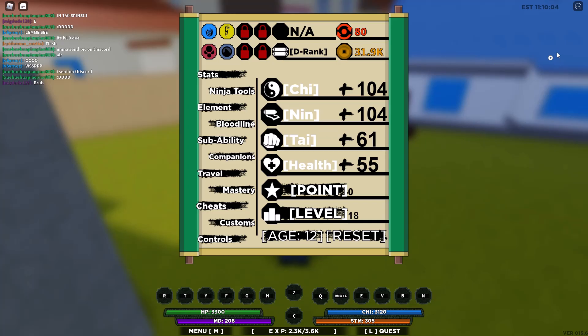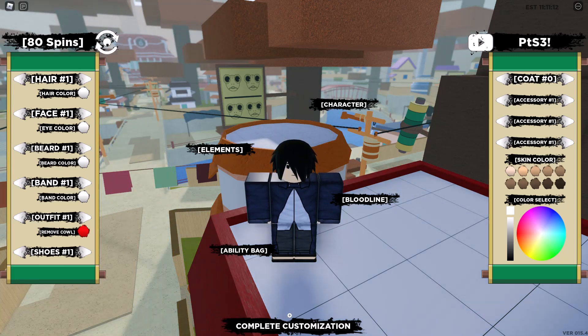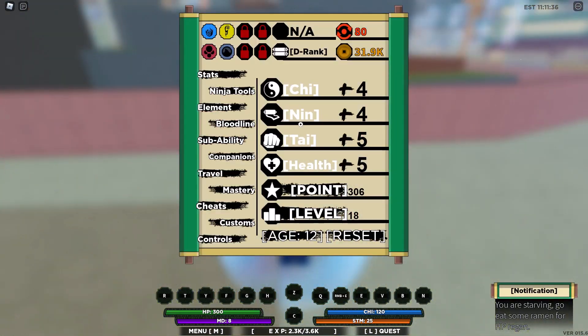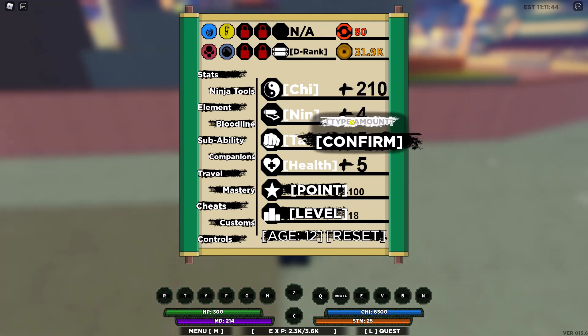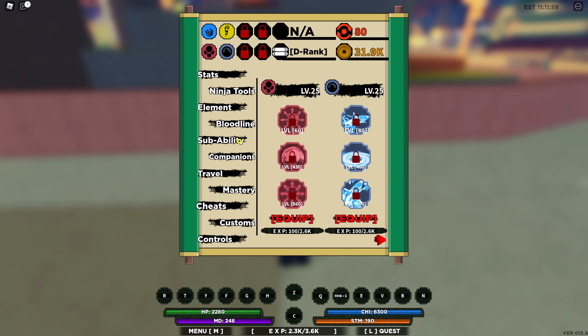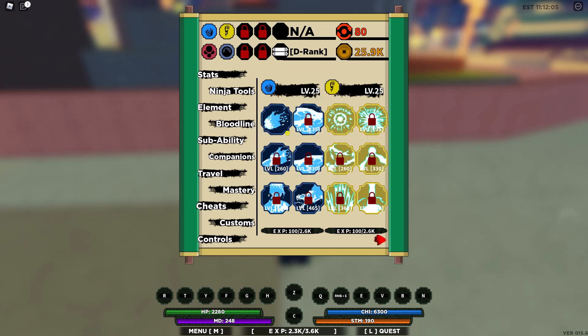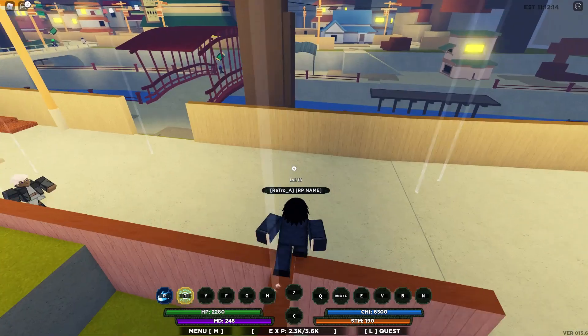I'm going to quickly reset my stats. The code is PTS3! — that will reset your stats. Now I see all my stats are reset. Let's type in 206 for chakra and add 33 for the others. All your other stats will be really low but your chakra will be high. Go to your elements, click on the first move, and click unlock for both of them. Then just bind them to your hotkeys. For mobile, just do what it says. Just the first two.